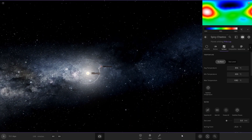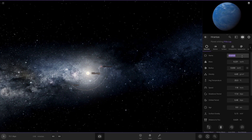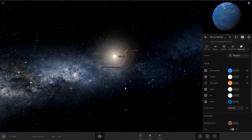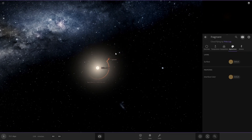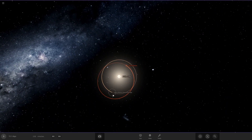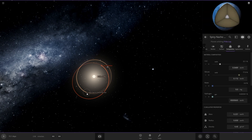Alright, next planet. This one we also want to be hot but not super hot. We're gonna name this one Spicy Nacho Cheese Doritos because obviously they aren't as hot. Also on the Spicy Cheetos let's change the interface color. On the Spicy Nacho Cheese Doritos, this orbit is whack — let's fix that. Actually I kind of like how they overlap like that.